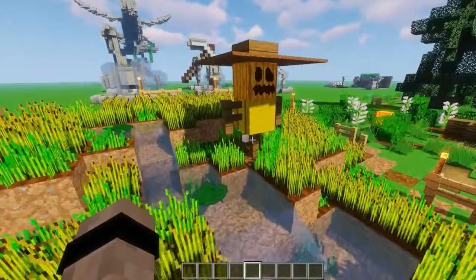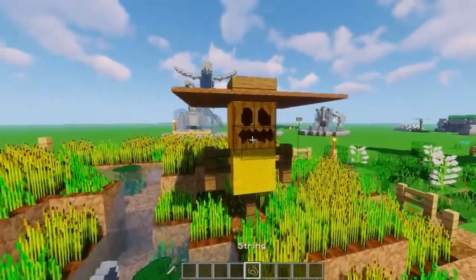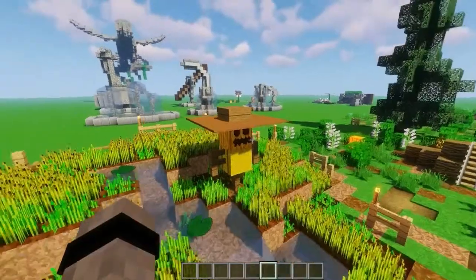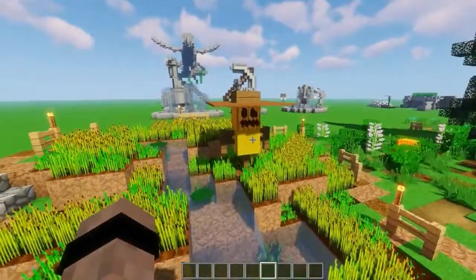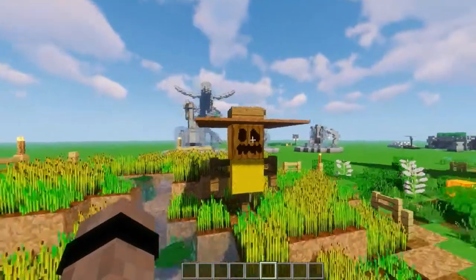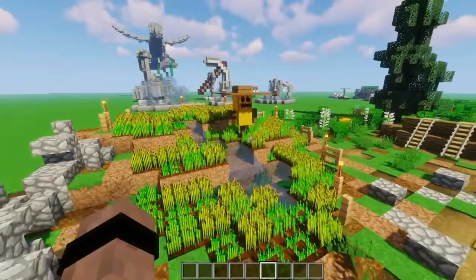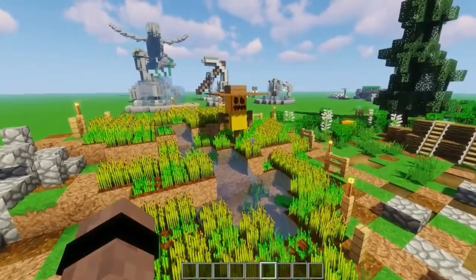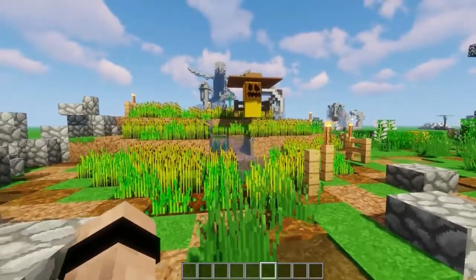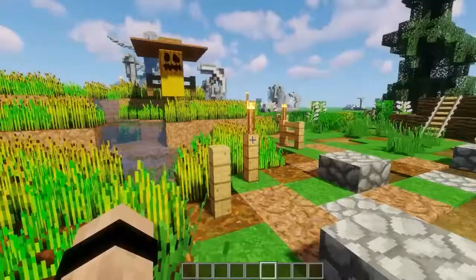It's super simple, just requiring a few fences, some blocks, some strings to hold up the carpet for the hat, and a slab right there. You could even swap out some of these blocks — use a jack-o'-lantern instead of a pumpkin, or anything else instead of the haybale. Most of it is pretty straightforward, and it just decorates your wheat fields or even other crop fields like carrots.